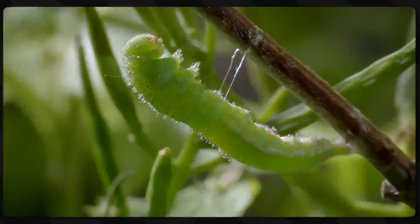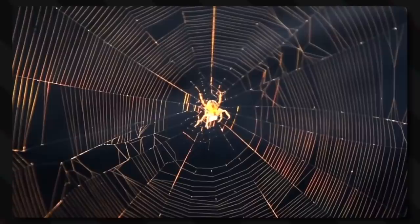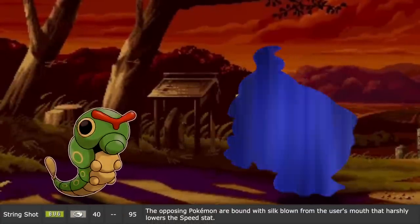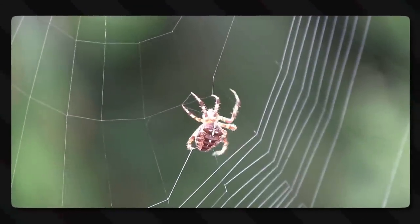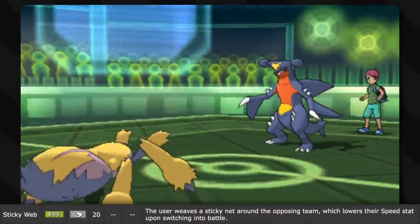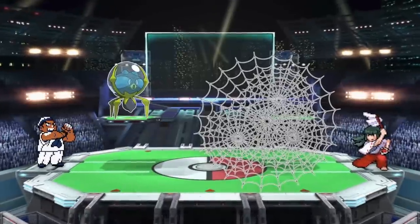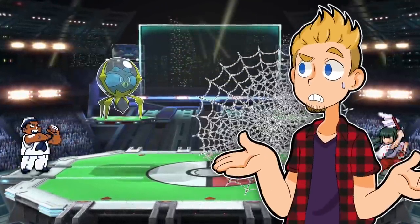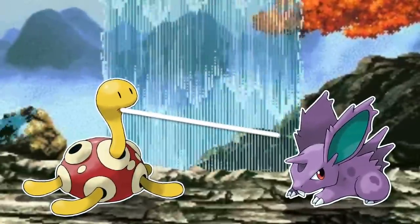String Shot: we all know that spiders, heck even caterpillars, are able to secrete a sticky string used for webs or just hanging out. The opposing Pokémon becomes bound with silk blown from the user's mouth, which harshly lowers its speed stat. Pokémon shoot it from their mouths instead of their butt, to protect innocent eyes from sticky white butt string. Sticky Web has the user weave a sticky net around the opposing team, lowering their speed stat upon switching into battle. And then there's Spider Shot — the user ensnares the target with thin, gooey silk so that it cannot flee from battle.